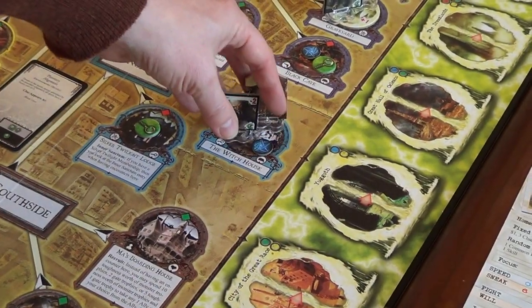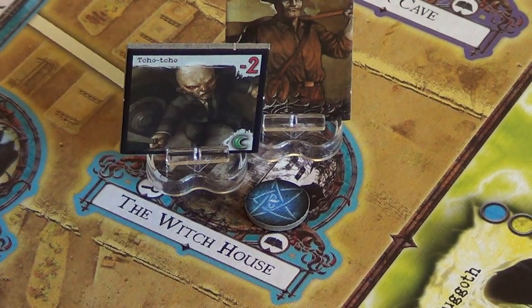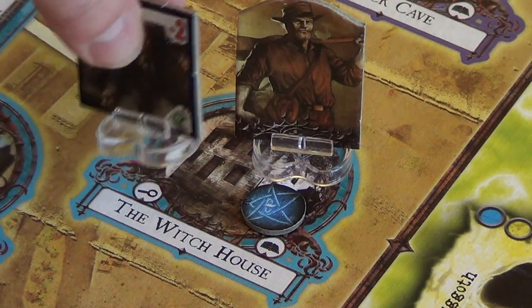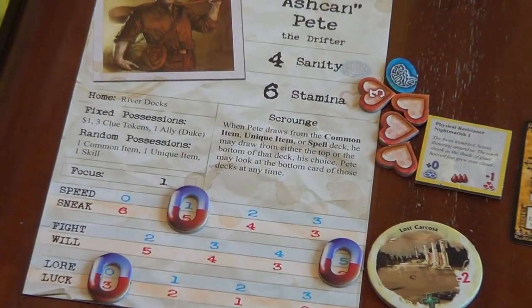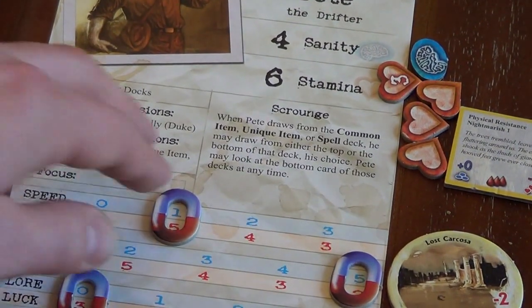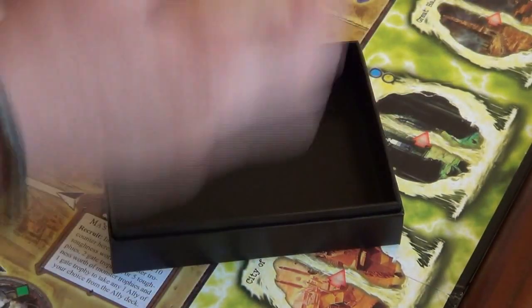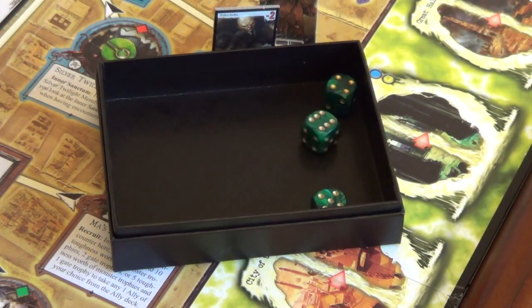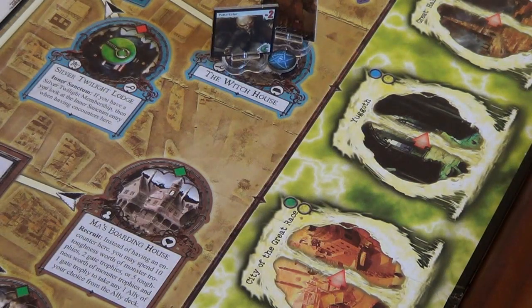Pete now — he's going to end his movement here. I don't think Pete's in a position to try and beat this thing, so let's try and evade once more. Pete only has a sneak of five, so that's three dice to try and evade this thing. We got two successes, so we successfully evade this chocho once more.